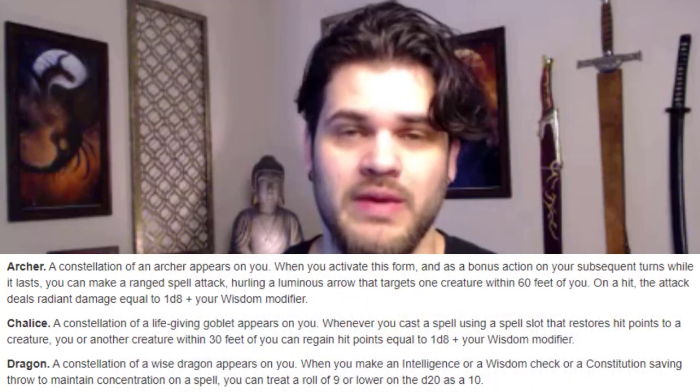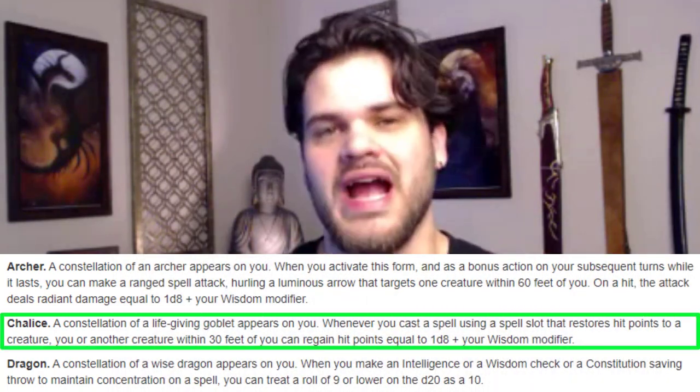I thought it would be fun to do a build for each of the starry forms, specifically targeting their strength. So we have chalice, we have dragon, and we have archer. This one is going to be all about playing with the chalice.